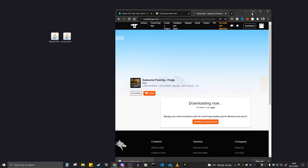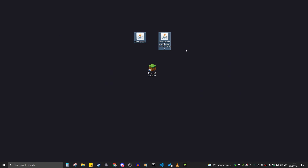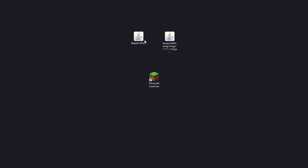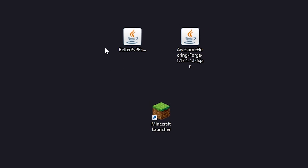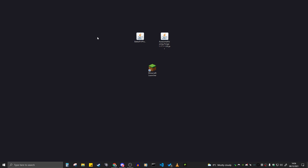Now I've got my two files on my desktop. My files appear as coffee mugs — if yours are not coffee mugs, that's probably because you don't have Java installed. In my video on how to install Forage I showed how to install Java as well, so make sure you watch that video to get this working.